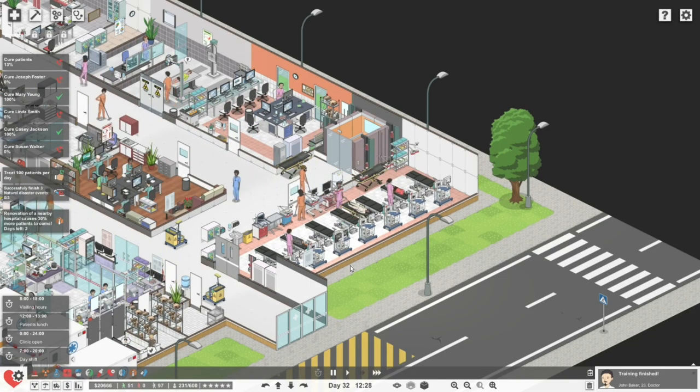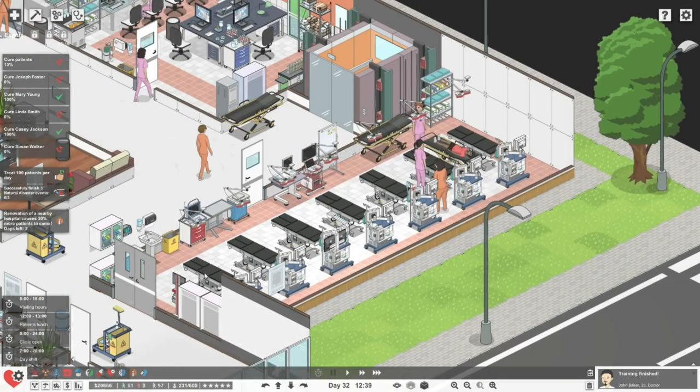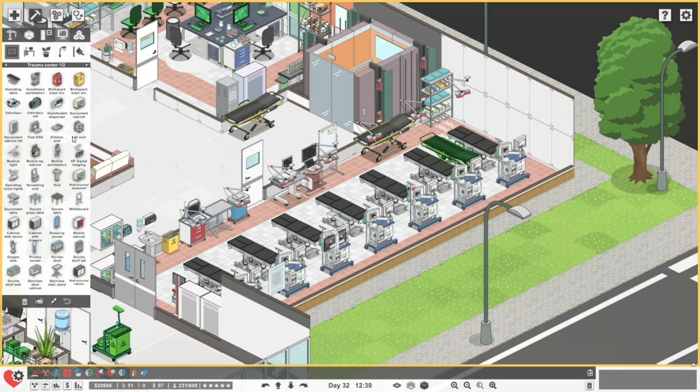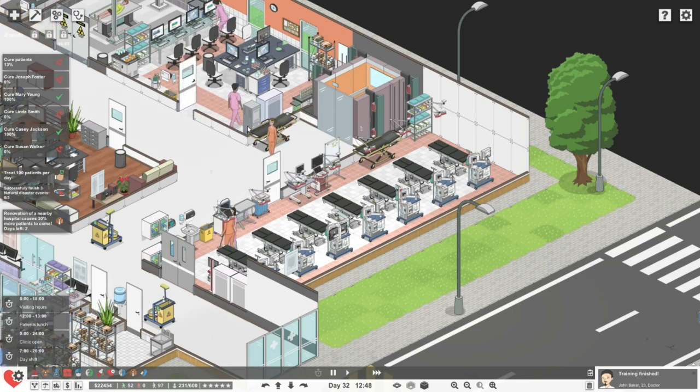I never knew that. Let's have a quick look — if I click on the whiteboard over here: 'Whiteboard is used during differential diagnosis to help doctors process information more efficiently.' I believe you might be right. I should be reading all of these things. Mobile workstation provides mobile workspace for doctors in certain rooms. Excellent — you learn something new every day, thanks doc! That's why I like having a doctor in the stream.